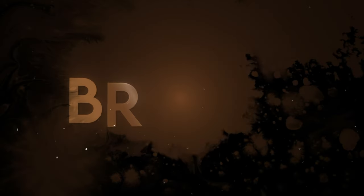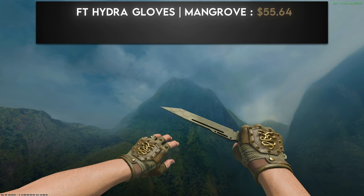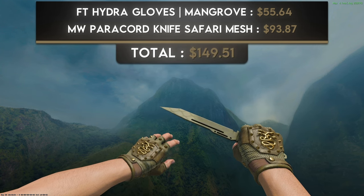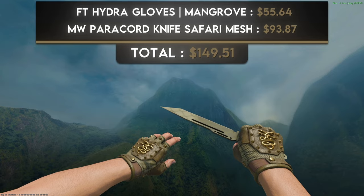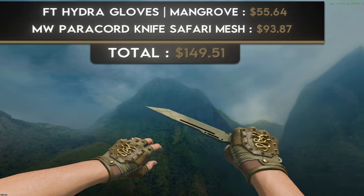The next color is brown. For the budget combo I went with a pair of field-tested Hydro Gloves Mangrove and a minimal wear Paracord Knife Safari Mesh. It's honestly surprising that such a cheap knife finish can look so good in a combination. This shade is more of a beige than a classic brown, but it still counts. You can get this combo for less than $150, making it the cheapest option on the list.